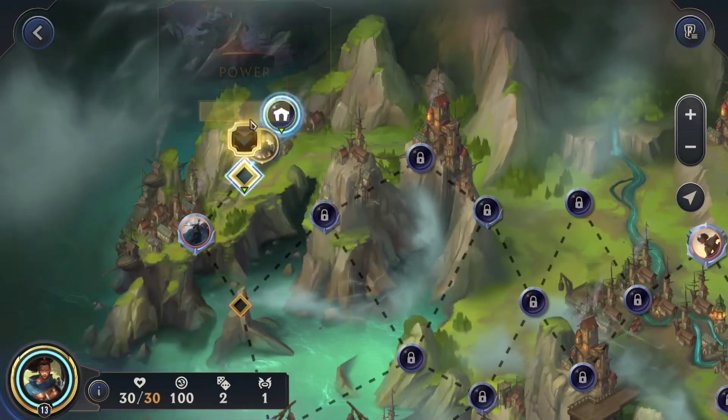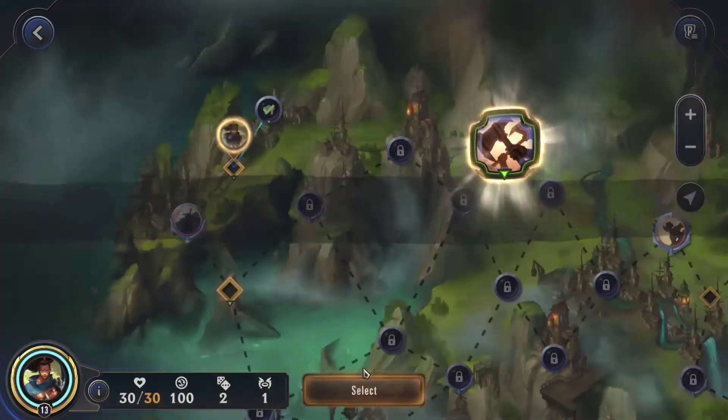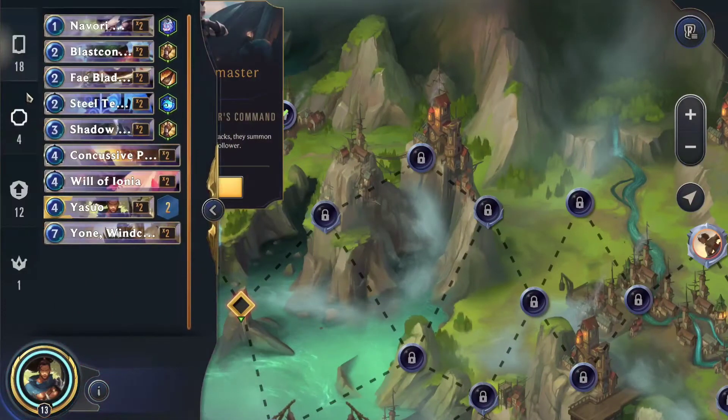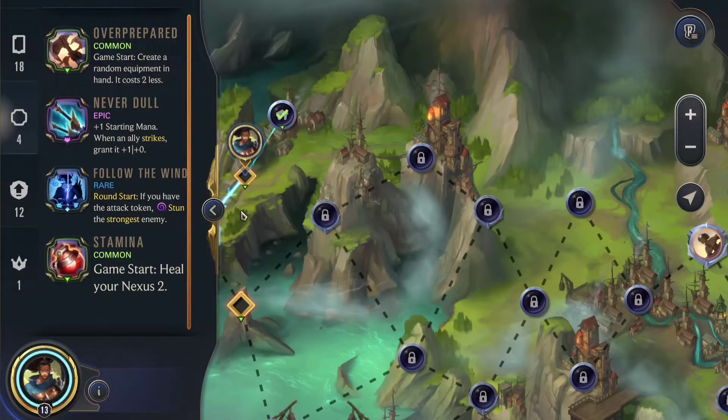We have a level 13, 2-star Yasuo, almost level 14. We're going to go for overprepped. I think the equipment in this game is pretty good. In terms of powers, we have him at 2 stars, so he has Never Dull and Follow the Wind.